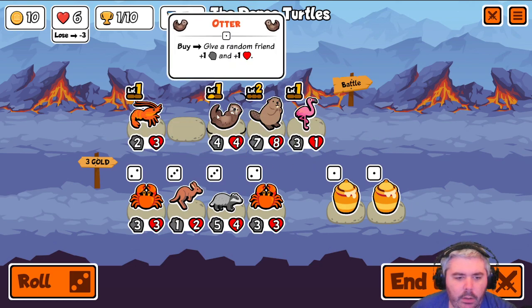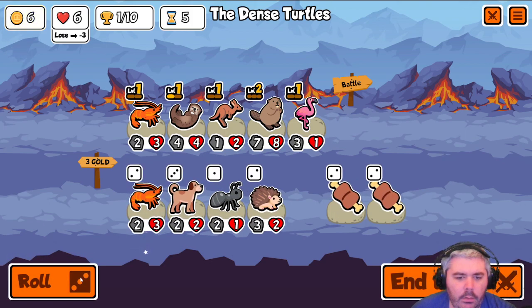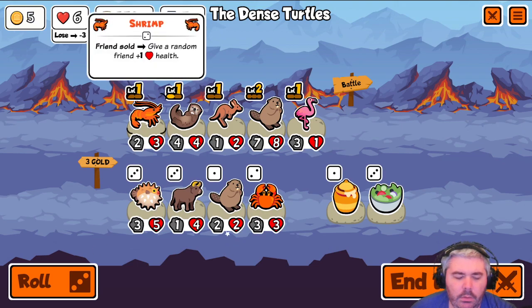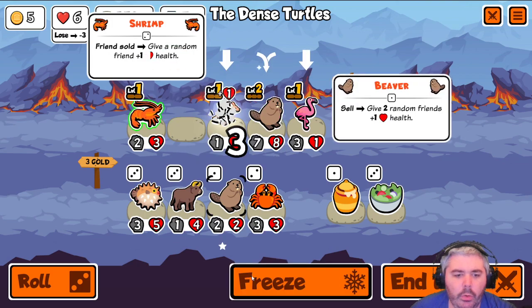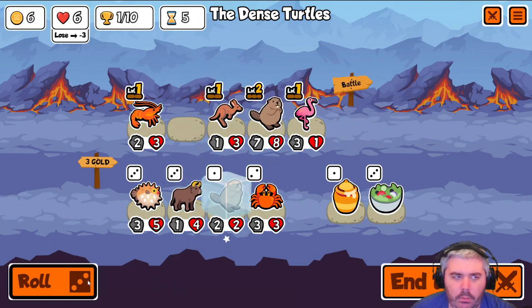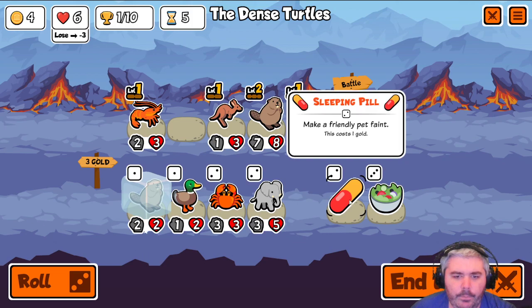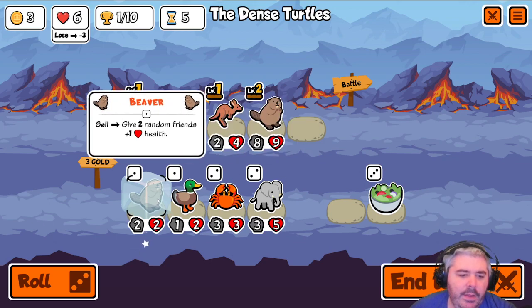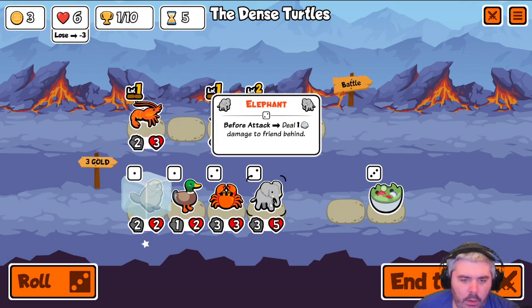We get a pretty quick kangaroo, so I think we'll play that. Don't really want any of this. I think it's time to get rid of otter. We're going to freeze the beaver. We're going to pill here. I'm freezing the beaver because I think it's actually going to be more worthwhile to buy-sell this beaver and give 1-1 health.